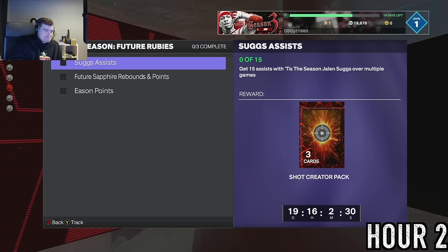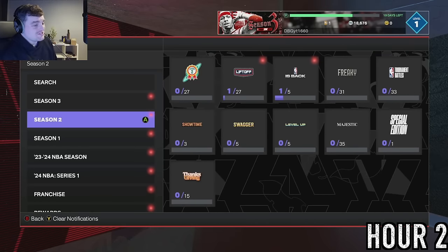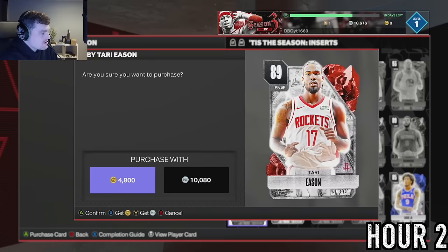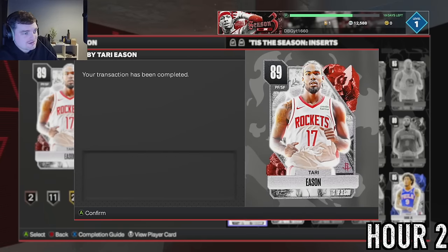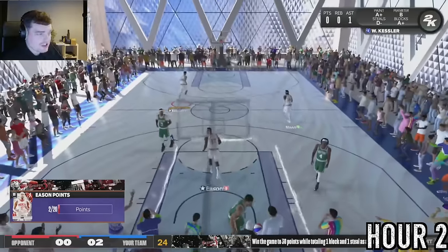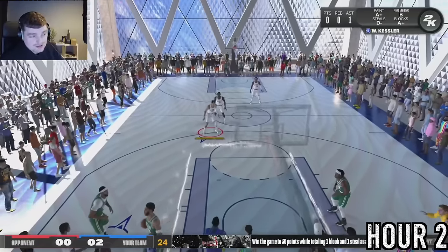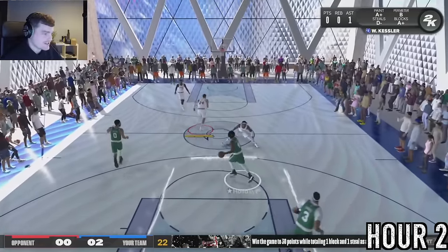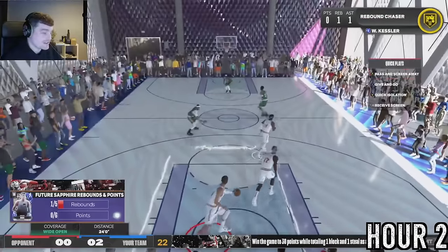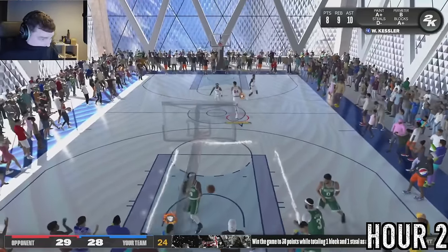Looking at the Tizzy Season Future agendas, I realize we need Tarry Eason and I'm not playing two domination games for him - I'm going to have to buy him, which is annoying. I'd rather lose a little MT than play two dom games. I'm also going for the triple double to try to get Jared Allen. I need points, rebounds, and assists plus 20 points from Tarry Eason. It's getting very close to the ruby requirement and I'm hoping the other team misses a lot of shots. This could be huge - we might get it.